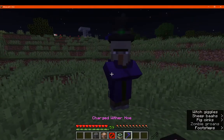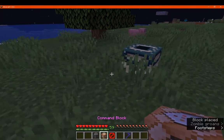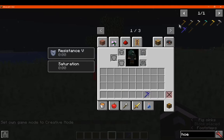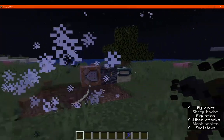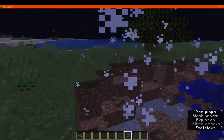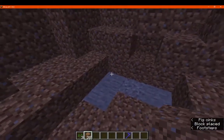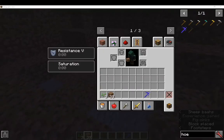The charged version has 250 attack damage, which obviously outbeats the witch easily. If you want to destroy blocks that you typically can't, then definitely use the creative mode charged version. But yeah, other than that, that's pretty much it. Thanks so much for watching, goodbye!